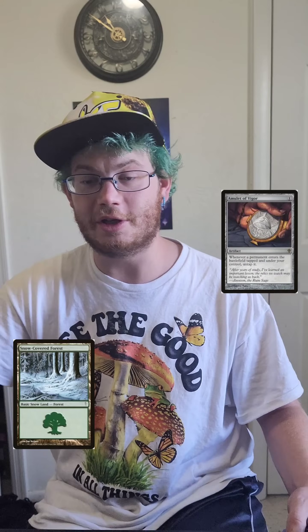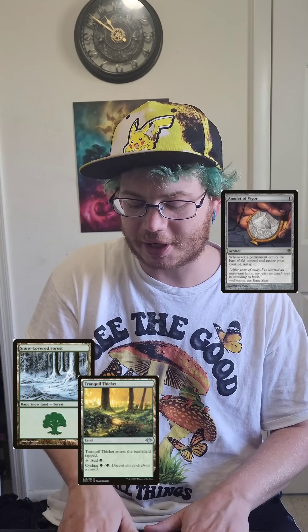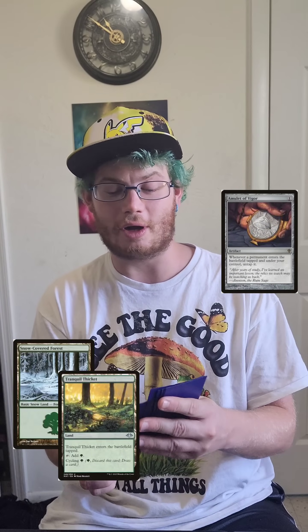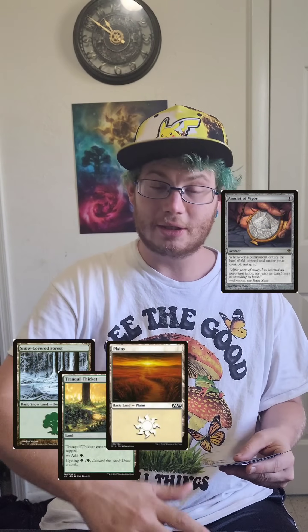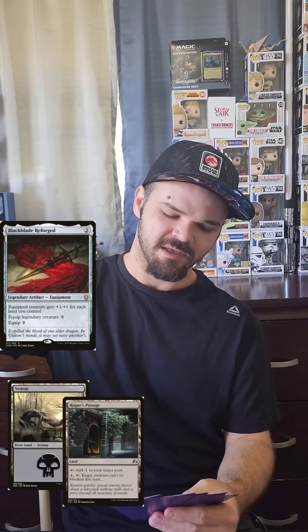Don't be too scared, I'm gonna start out with a draw. I'll play a swamp and then pass back to you. I'll play a Tranquil Thicket, which will untap because of the Amulet of Vigor, and pass to you. I'll draw, play a Robe's Passage, tap to play Black Blade Reforged.